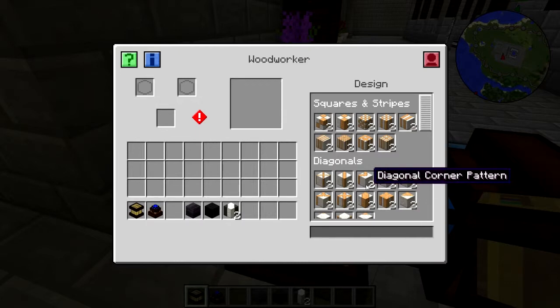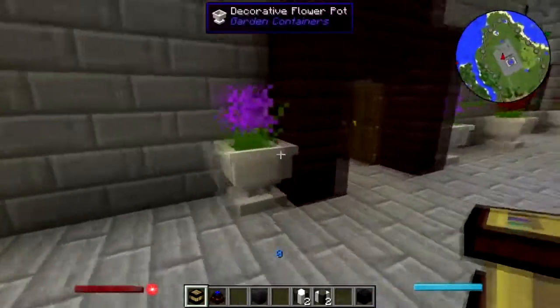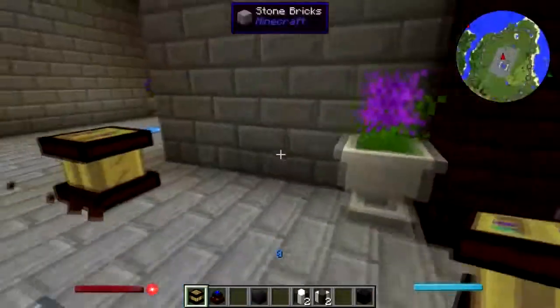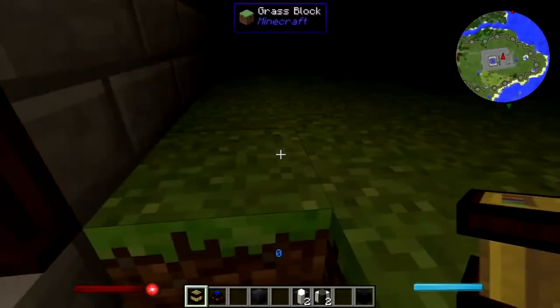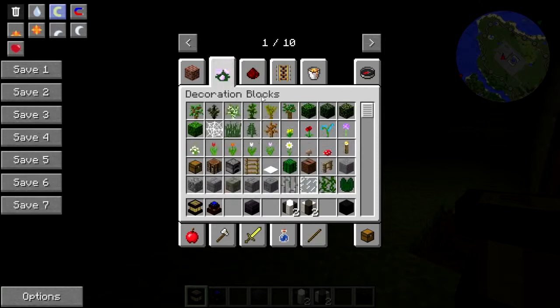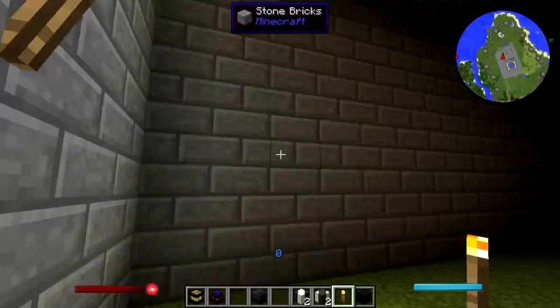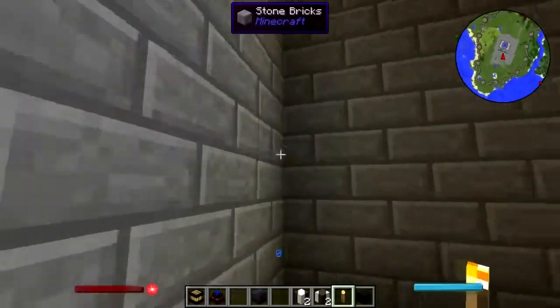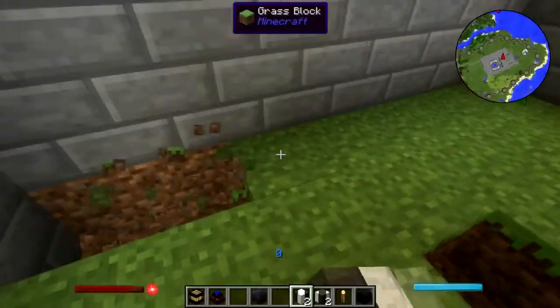And then let's try this. Well, I guess it doesn't need the engine after all. So let's try a thing here and get some lights. Let me give me some torches here real quick. So what I'm aiming to do is a zigzag kind of pattern on the floor.